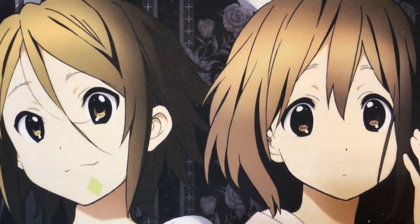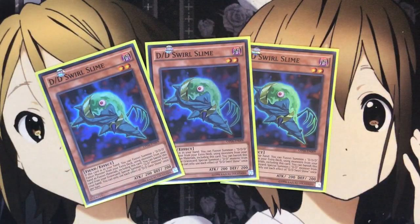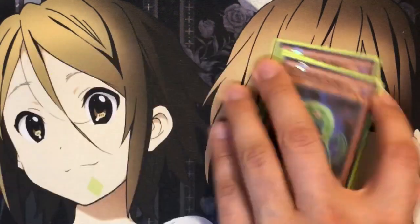For the non-pendulum monsters I run three DD Swirl Slime. This is your fusion card. You can send this card from your hand to the graveyard to fusion summon one DD fusion monster from your extra deck. And you can also banish this card from your graveyard to special summon one DD monster from your hand. It helps take care of situations where you can't pendulum summon by getting that special summon. But since this combo used to be able to get you two fusions, you're kind of locked out of the extra deck now, so you'll have to rely on using the Necro Slime combo to basically go for another fusion later on down the road.